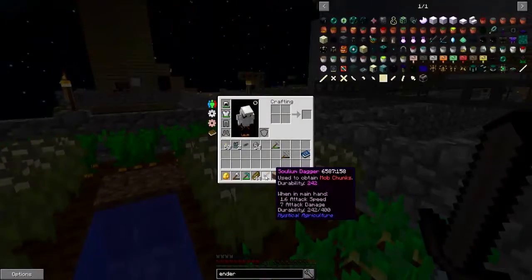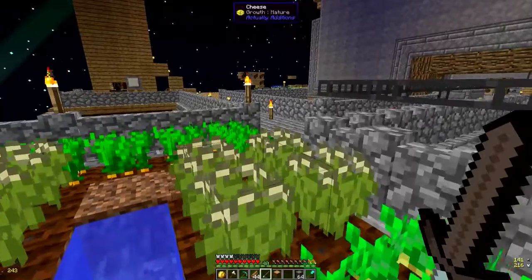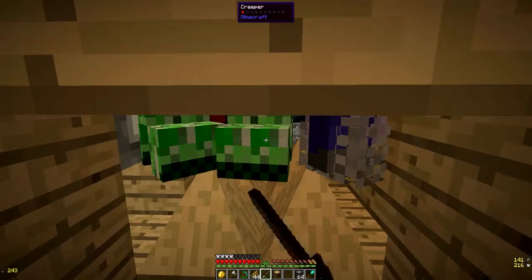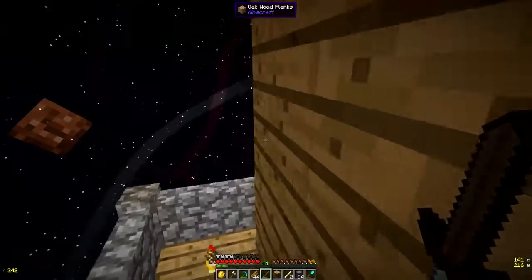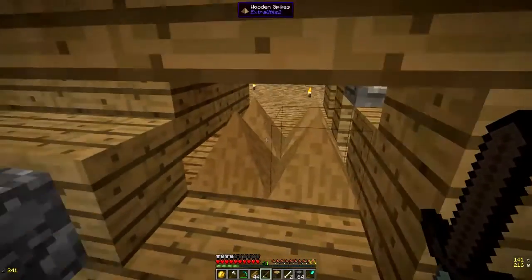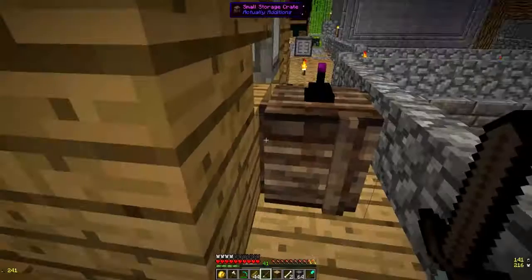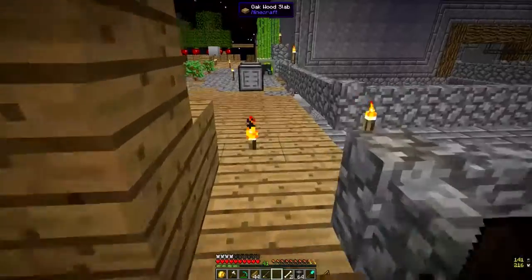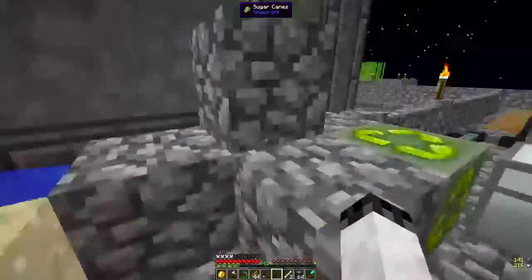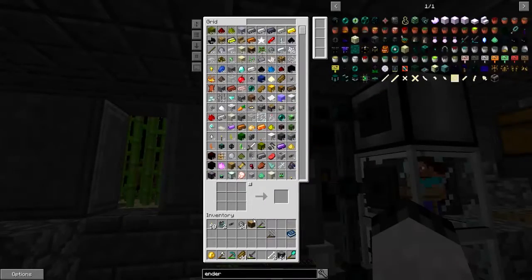What you do is you take this dagger called the solarium dagger, which uses a mystical tool rod and two solarium ingots, and you bring that over to your monsters and just kill them. I switched out the monster farm to get them down to one heart so I can come in and keep getting constant monster chunks. I need to figure out a way to automate this — something like an autonomous activator — because you can't just sit there clicking all day.